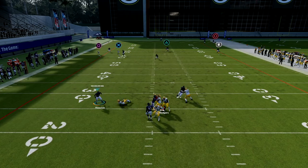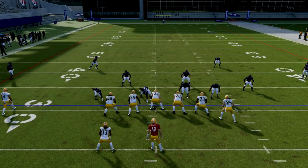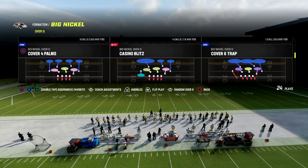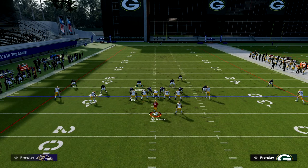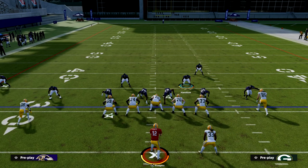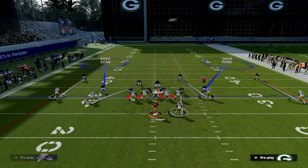The last formation I wanted to go over is spread, because that's something a lot of people like to AG out of. This also covers trips in motion or U-trips in motion. Show blitz — boom. All we need to do is drop both of these slot DBs or slot safeties into thirds. From there, back the corners off and take the D-linemen and man them up on the running back, and voila — everything's covered with really good alignment.